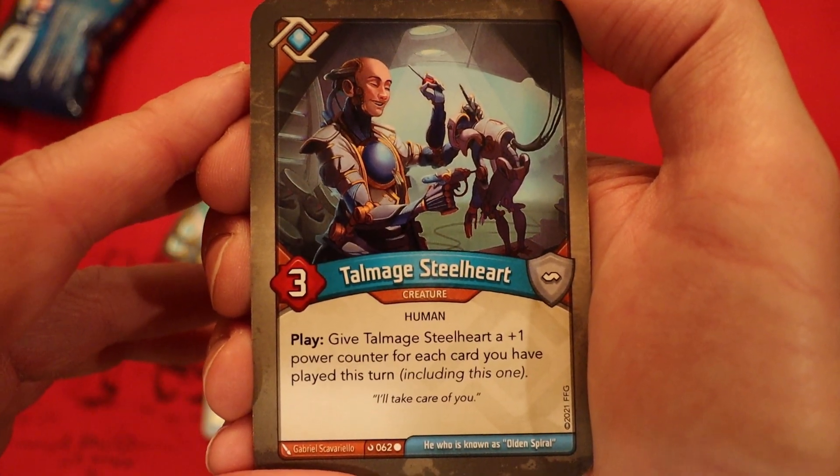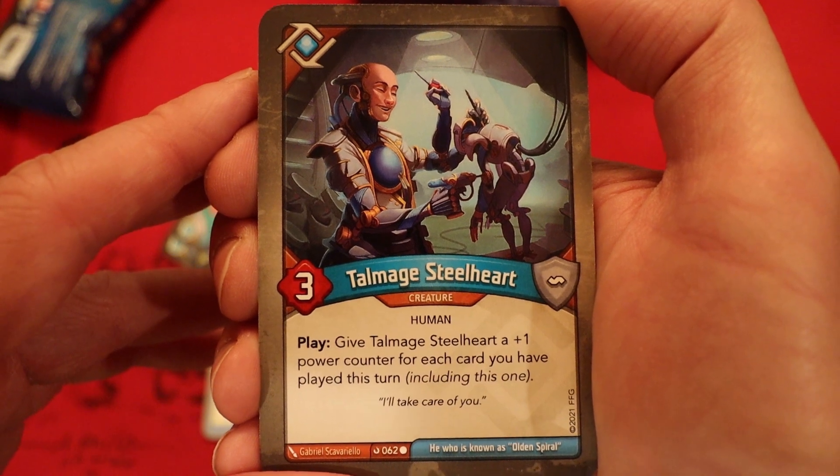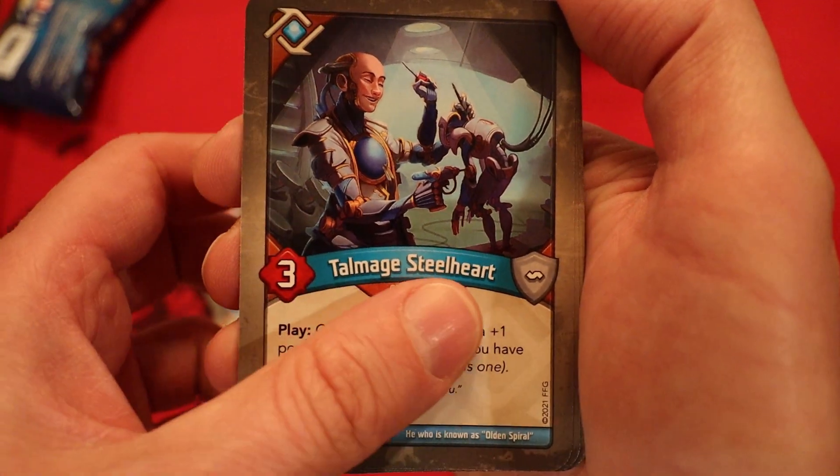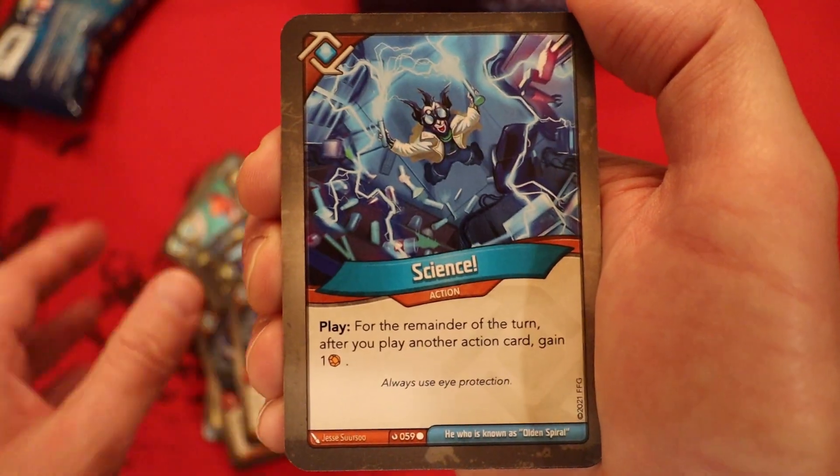Rares in KeyForge don't necessarily tell you the power level — it's all just about the likelihood it can appear in a deck. Now we're on to Logos. It's Talmage Steelheart — 3 power. Play: give it a plus 1 power counter for each card you have played this turn, including this one. So it's always at least going to be a 4-power creature. And you have a second one of those.